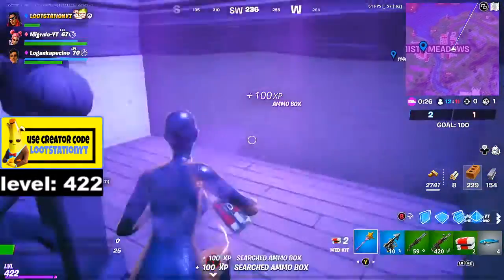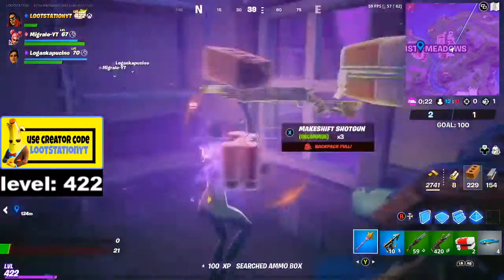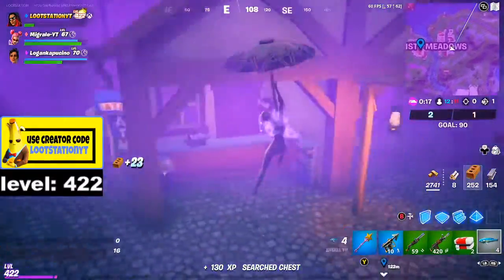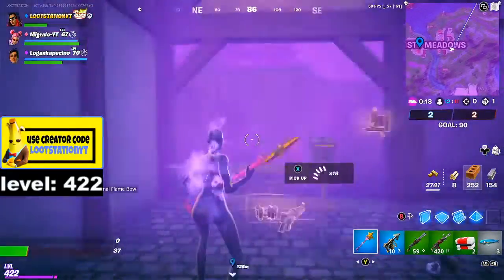Then come up these stairs, ammo box here, chest — slide out. An ammo box can spawn here.